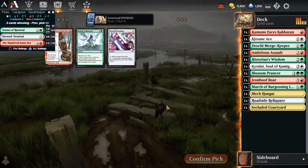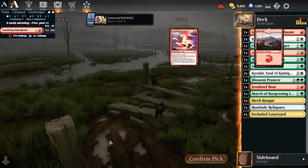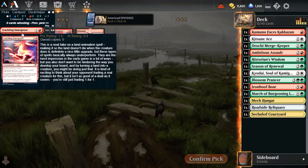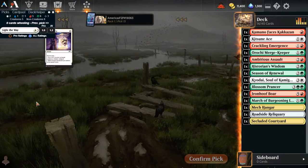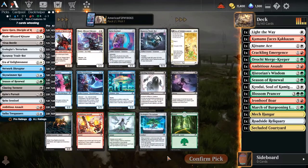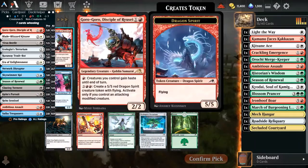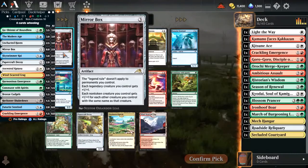Three commons. Season of Renewal - that's probably the best card for us. Crackling Emergence - sure, I'll take a common over a land almost any day. And Light the Weight is weak, but it may actually fit the deck. Pack 2 - Gorogoru, gotta take the rare, that's how value drafting works. Mirror Box - also, you have to take the rare.